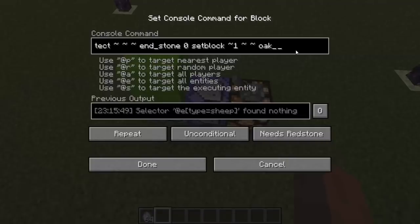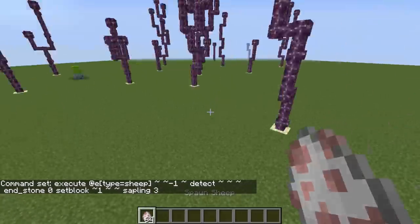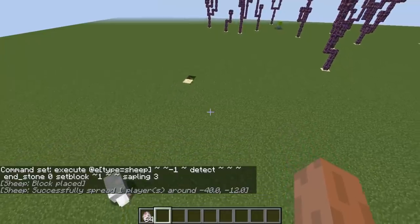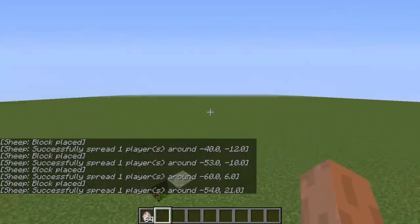I can do oak — actually, no, not oak. That's boring. Let's do jungle, which I just checked is sapling 3. There we go. And now, if I place the sheep down, I can go further away from this, but I'm not gonna do that. Here we go. It's gonna place a jungle sapling down every time. Actually, I should have done that one block higher. It's not that important.